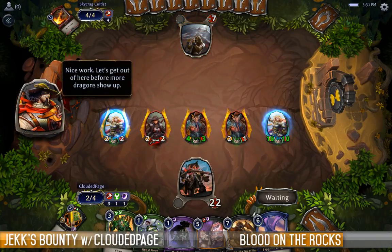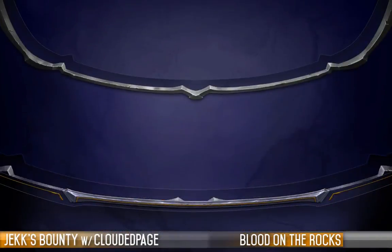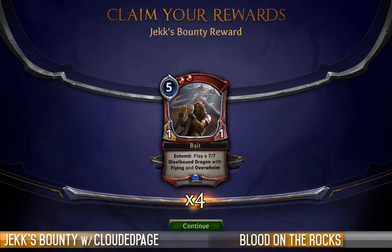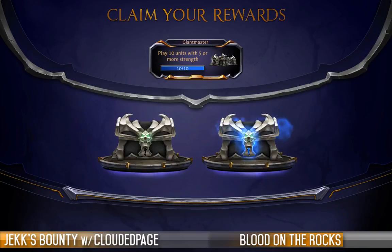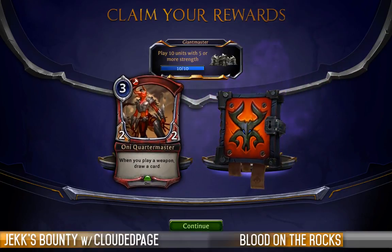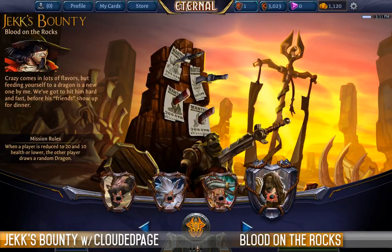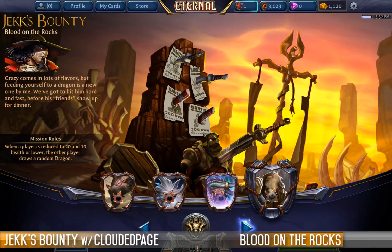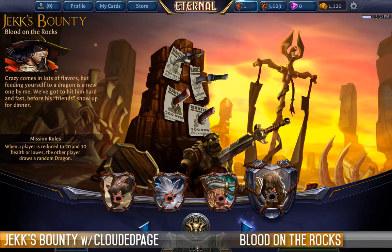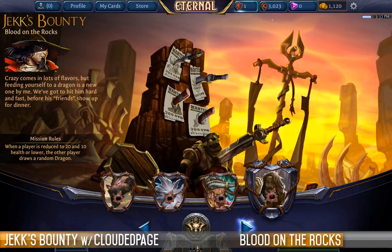Nice work! Let's get out of here before more dragons show up! I've hit the Giant Master quest requirement as well. For the bounty, we have pulled in Bait! I love Bait — my Haunting Scream decks are just... looking at tricolor for this. Also I'm going to crack open some chests — being a nice gold chest. Alright, well guys, that is game four, bullet to the face. We've now got another little part of this picture — it's all looking pretty cool. That's going to wrap it up for part three of Jex Bounty. Thanks for tuning in, give us any thoughts in the comments below. I've been Clouded Page — this is Pick 1 Pack 1 for Jex Bounty. We'll see you in the final video.